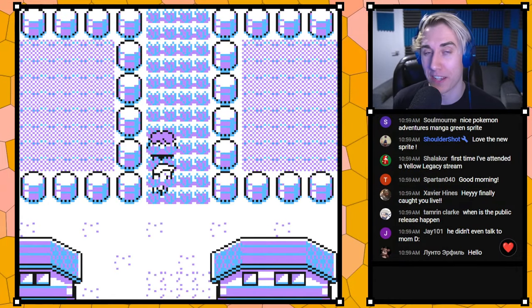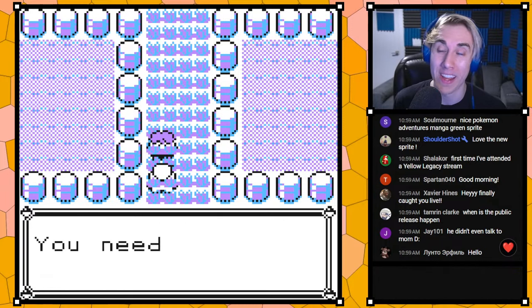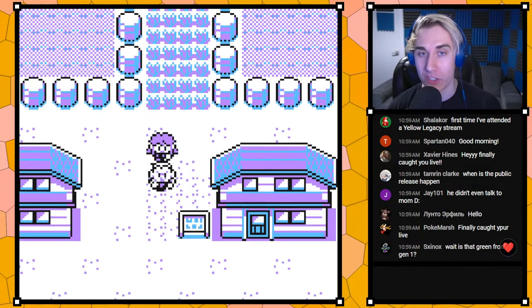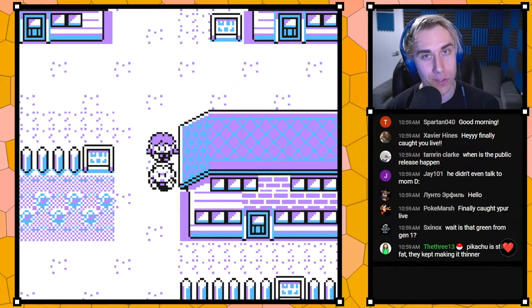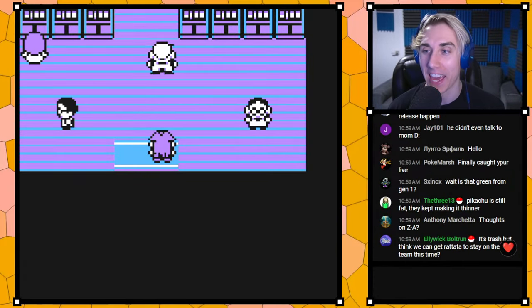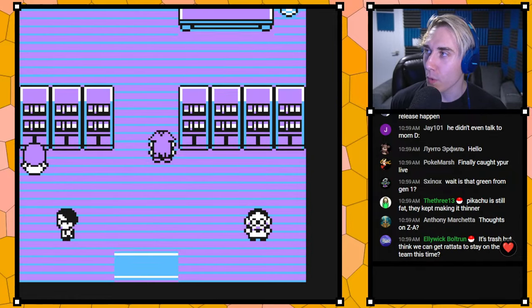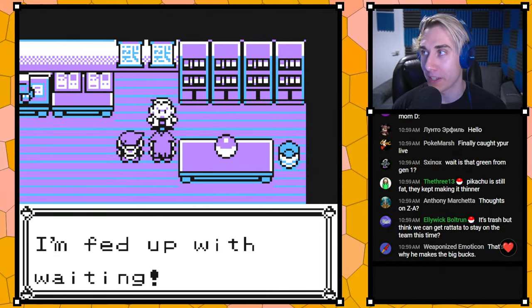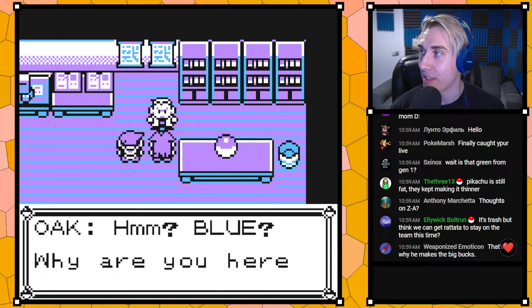There's actually a second Professor Oak fight — we're not going to say how you get it now, but there is a second final Oak fight. It's the hardest fight in the game. We've also added a way to catch Mew, an event for Mew. I won't tell you how to do that either, but it is a thing.